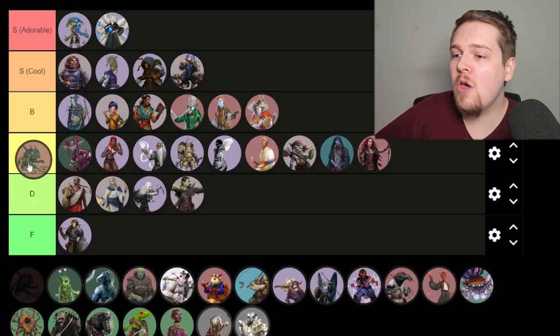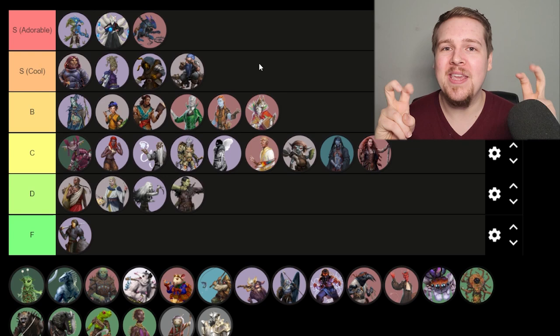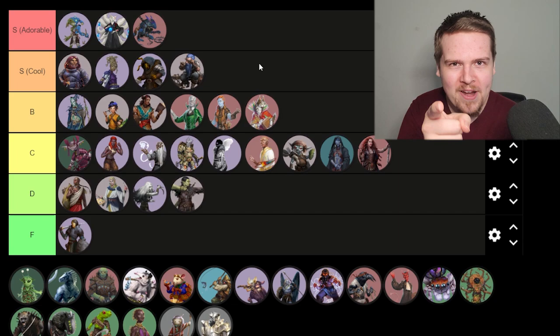Kobolds! Adorable — they're super cool. I love their focus on trapping and cowering and being a quote-unquote lesser being, which is more of a facade than a fact. Kobolds have been so well designed in Pathfinder 2e. You may not like their shark heads, but I do.